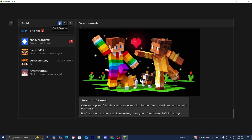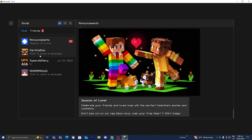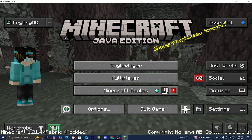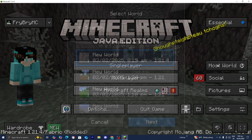Press on add friend, then look up your friend's username. Your friend needs to have Essential mod as well for the same version of Minecraft, and they also need to have installed the same mods as you — it will only work if your friend has done that. Look for your friends and press on add. Your friend will get a friend request and all they need to do is accept it via the Essential mod. Once you're done with that, press on the option that says host world.